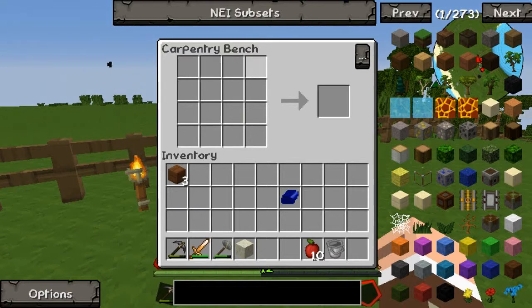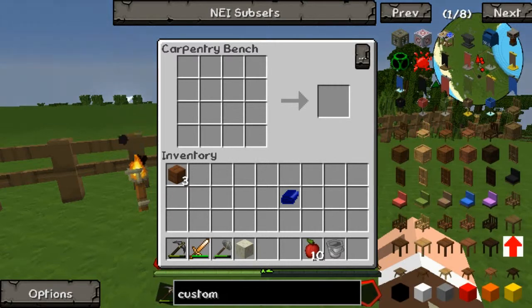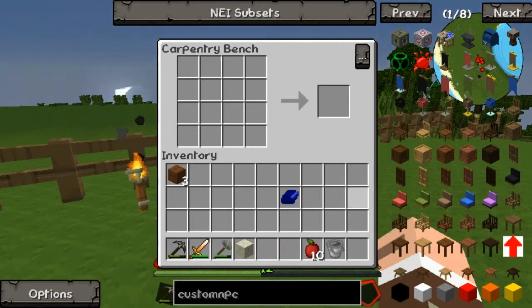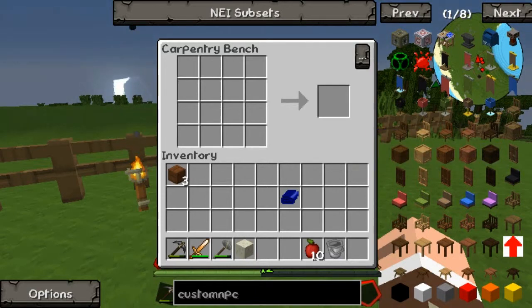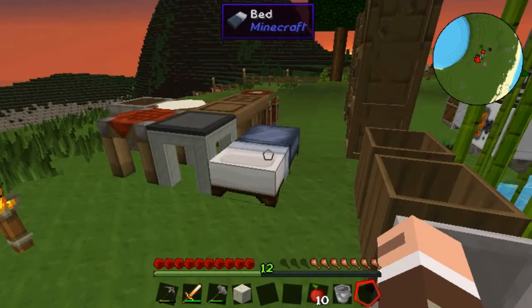To make crates, you use Custom NPCs and put wood all the way around the outline. Unfortunately they all have to be the same type of wood. There are apparently six types - one is probably acacia and dark wood. Anyway, that's how it's made.